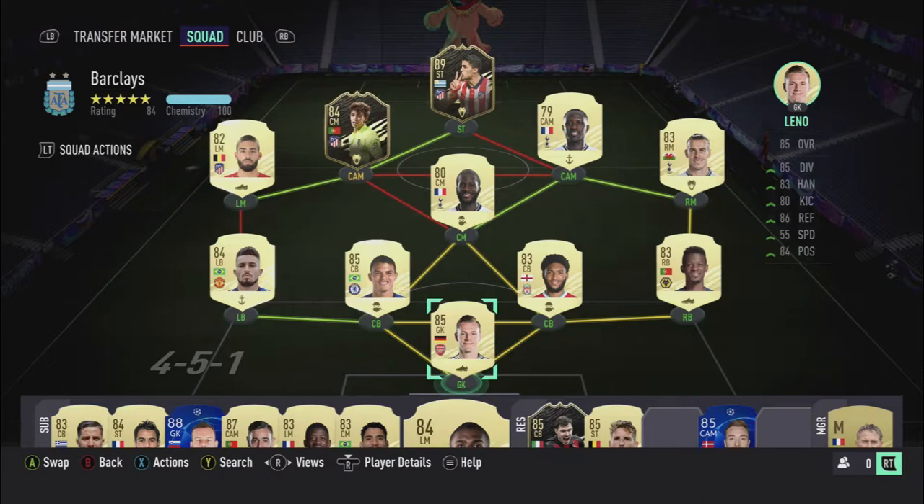This is my starting formation so everyone can get full chemistry. After minute 1, I change the formation to 4-2-3-1 with Suarez up front, and also tried 3-2-5-1 with Bale as central attacking mid, Dombele and Sissoko as central defensive mids, with a good line of defenders in the back. I tried Suarez in both CAM and striker positions.